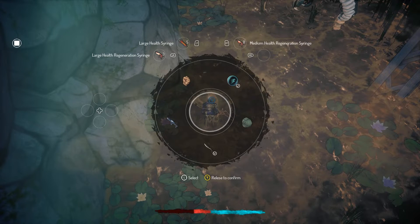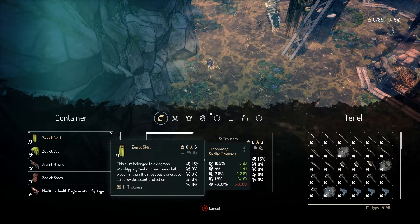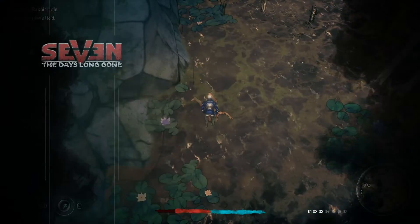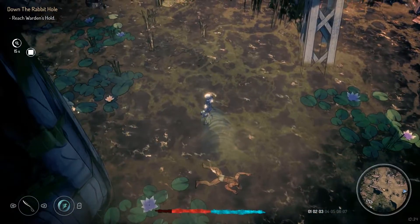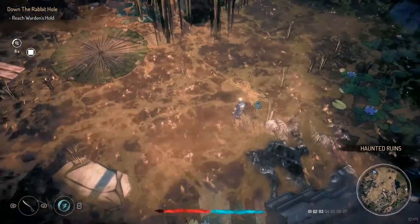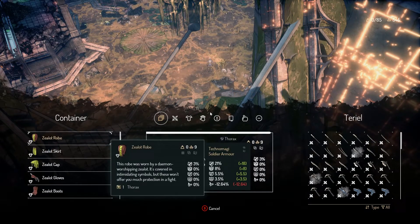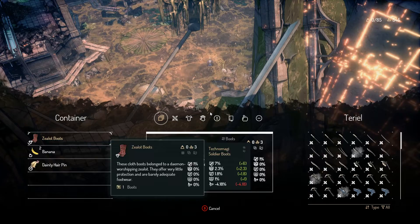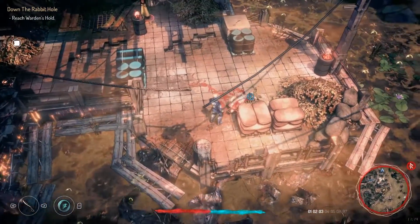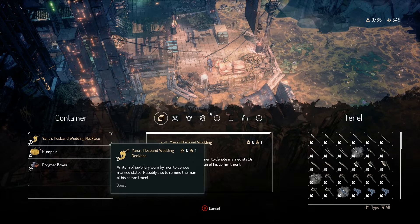Do we have a regen syringe? So it turns out the horror monster is aptly named, sort of. We get another zealot key — I'm not really sure what those are for. There's a random dead guy on the platform back there, I should probably go take a look. This man has — and we are good to go. I mostly just wanted to check this man out. Yana's husband's wedding necklace — well, that's a quest-related item. I figured that'd be something I should check out — that body looked way too specific.